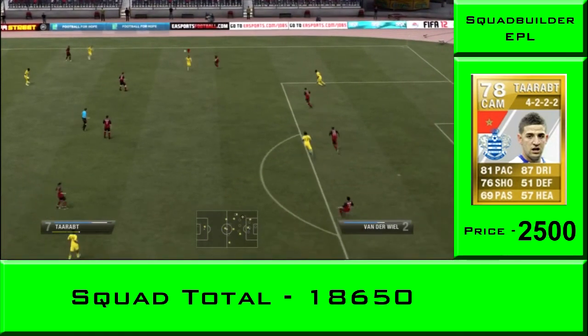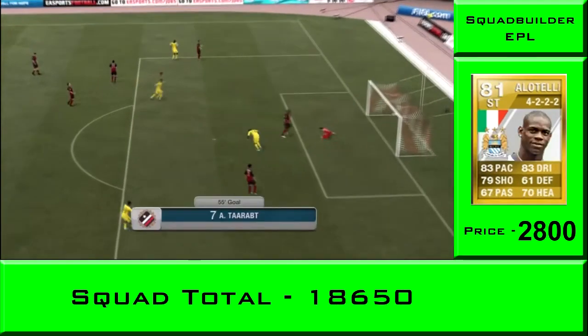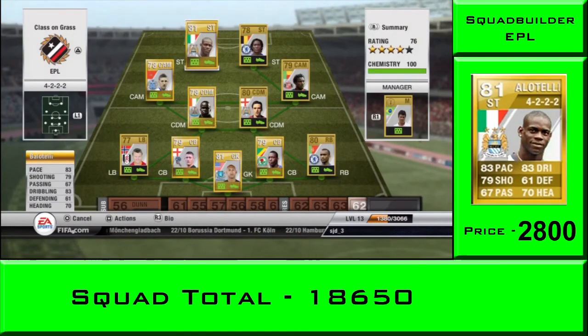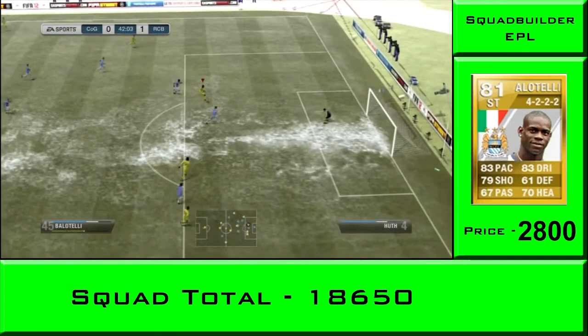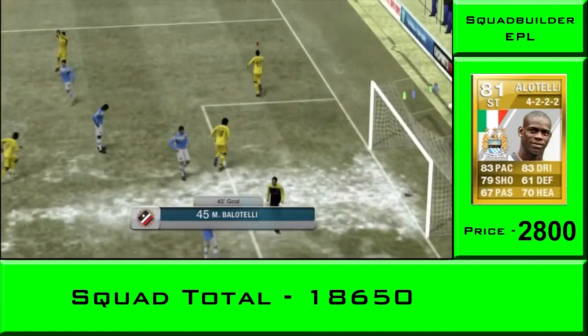Terat wins a lot of free kicks - and I mean a lot - so then you can take them with Hargreaves or Risa. Very good player, can even score some very deadly goals from outside the box. First striker is Mario Balotelli, only costing 2,800 coins - 83 pace and four star skills, he's a top quality player even though he's mardy with a bad attitude in real life.